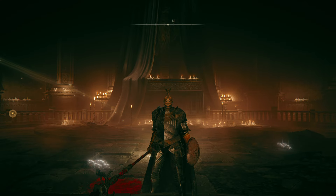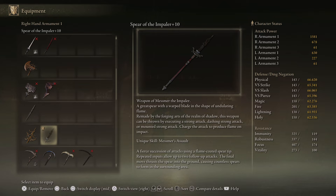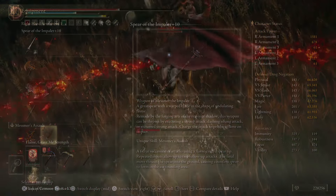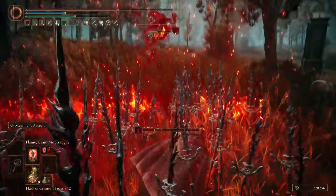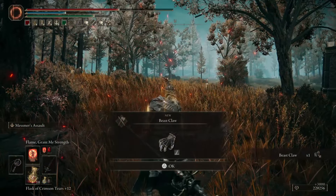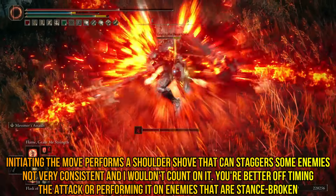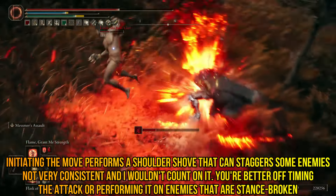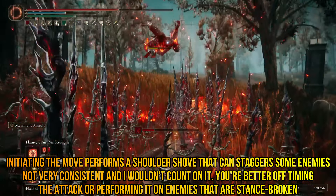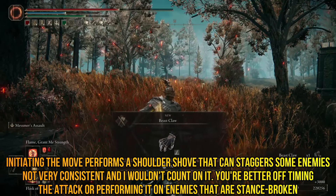Let's break the build down and see what makes it tick. Starting with the main weapon: the Spear of the Impaler. This is Mesmer's Spear and its unique skill is Mesmer's Assault, as you saw in the opening clip. Landing this deals a huge amount of damage but comes at a risk — you can get knocked out of the animation, stopping the second and third subsequent attacks if you haven't staggered the enemy. The ideal scenario is to use jump attacks until you knock the enemy down into a vulnerable state, then move in with the Spear of the Impaler.